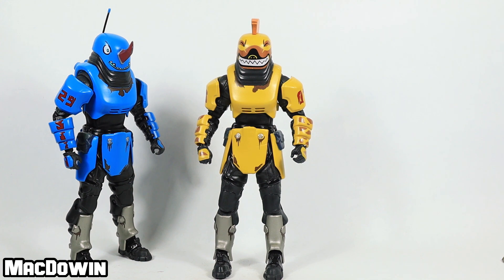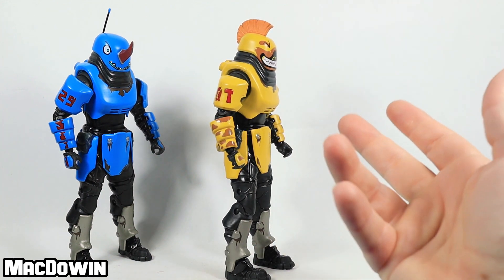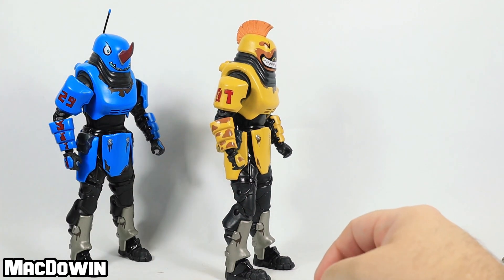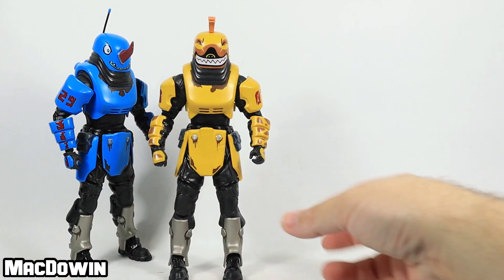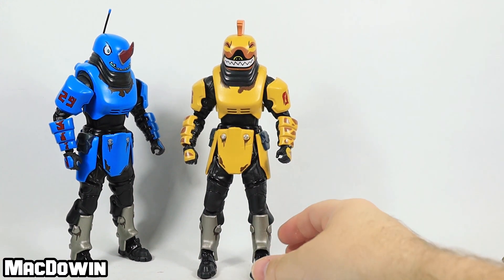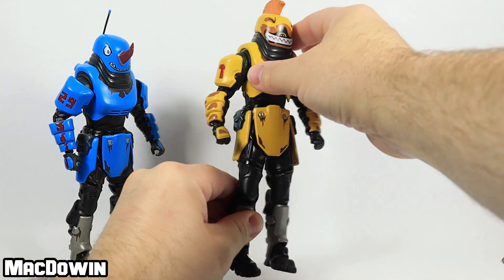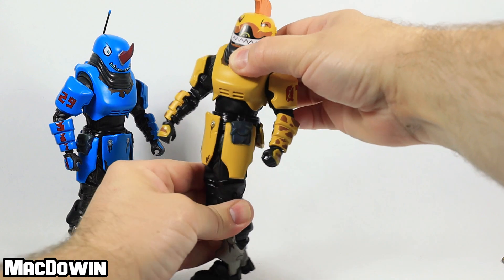Articulation time. These figures have 22 points of articulation and are exactly the same except for a few cosmetic differences — this guy has a horn whereas the other has a flat face, this one has a mohawk whereas the other has an antenna. The 22 points of articulation are pretty standard with McFarlane, except there is absolutely no head movement. The heads and chest areas are combined into one. His waist and torso will wiggle around.